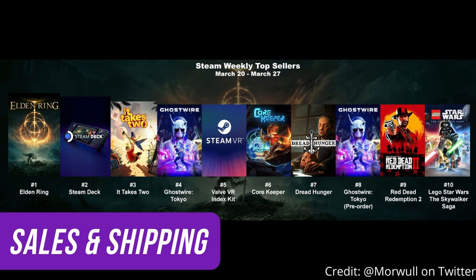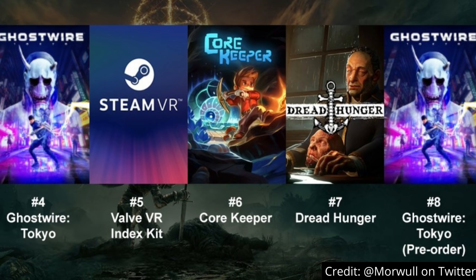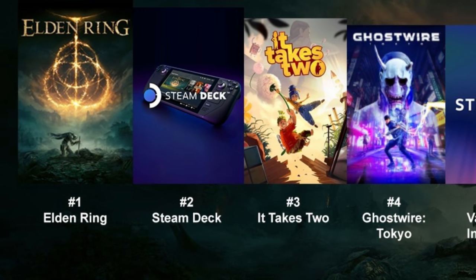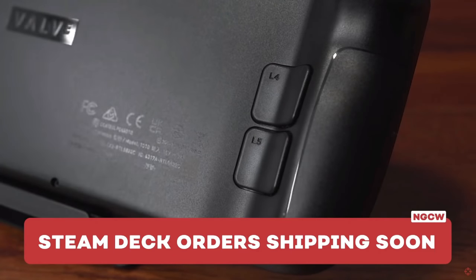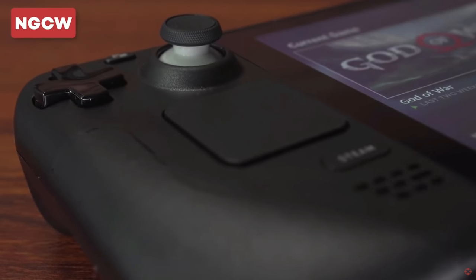Let's pivot back to Steam and talk about the weekly top sellers. For Ghostwire, both the pre-order and the game proper cracked the top 10 of Steam's top sellers this week. Elden Ring maintains its number one spot for the third week in a row, and Steam Deck maintains its own streak at number two for the third week. These top sellers are measured by revenue, and each Steam Deck sold is anywhere from 6.5 to 11 times the amount of revenue for a full price game. This gives us some useful information — Valve have maintained a good throughput in these first few weeks.